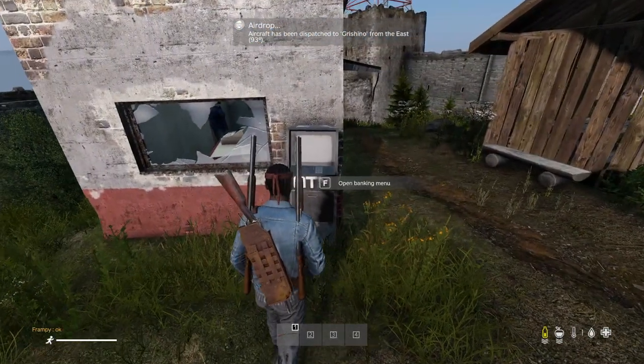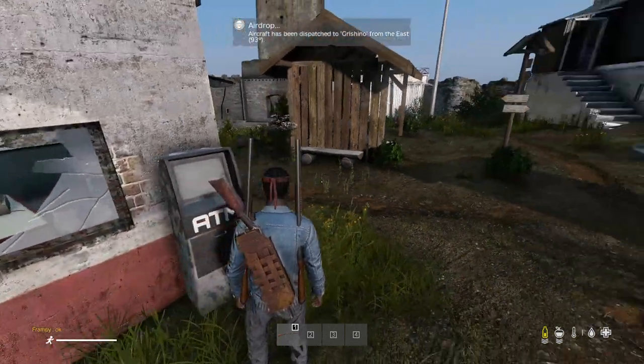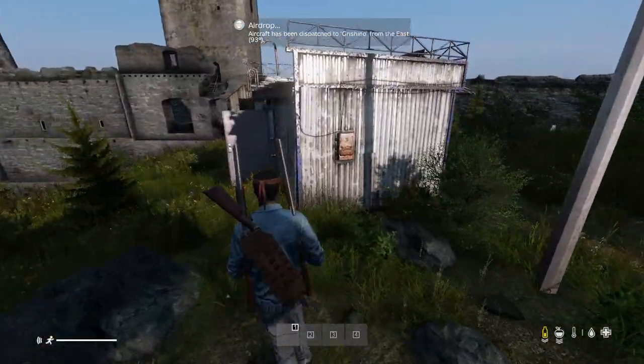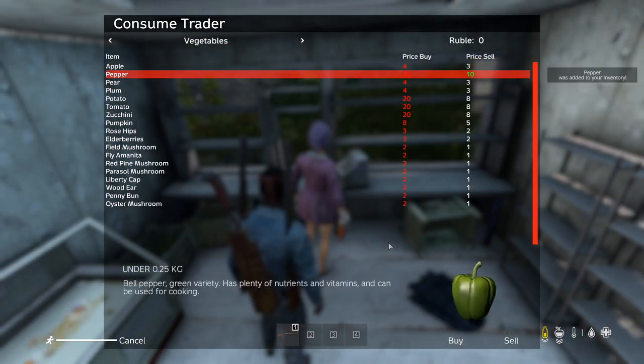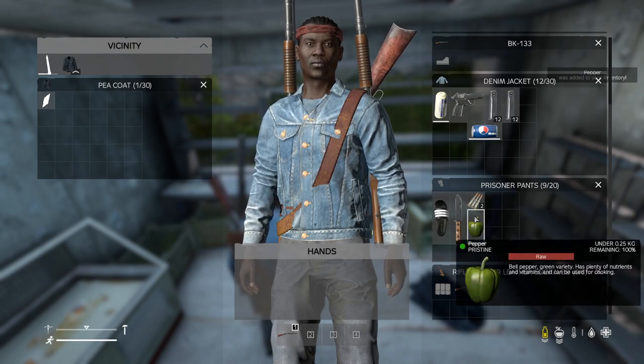The next mod is extremely important to me and that is simply the Trader mod, which adds traders to the game. At traders you can buy and sell clothing, food and drink, weapons, ammo, hunting supplies, base supplies and the list goes on. At this point I won't play a DayZ server unless it has some kind of trader mod — it is an absolute must for me as I love customisation when it comes to clothing and weapon mods.